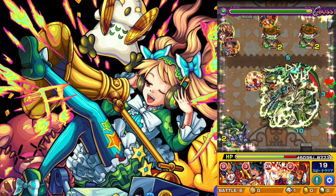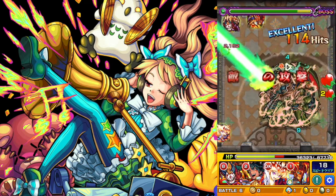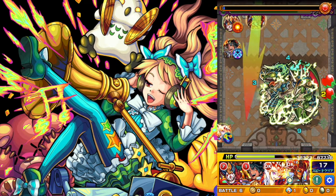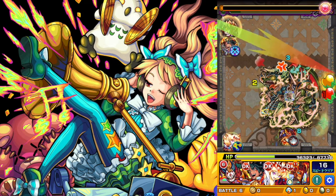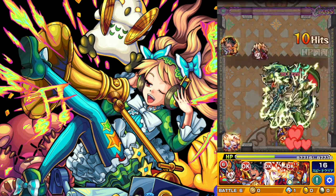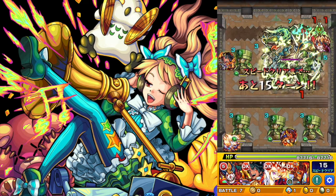Thankfully there are hearts in this stage, so if we don't get enough healing from the walls we can get it from the hearts. Shokuin I made to max luck — I haven't used her for any farming yet, but she's a strong character. Marukutu is also pretty strong, but I don't think I need him at max luck.